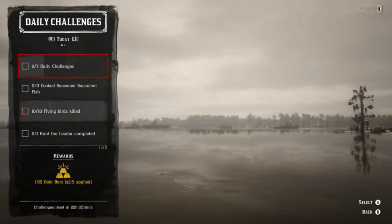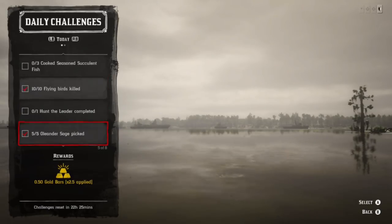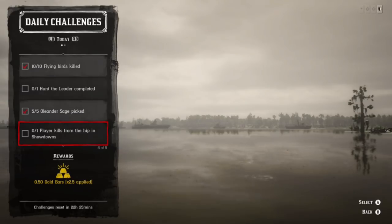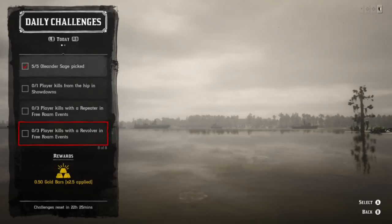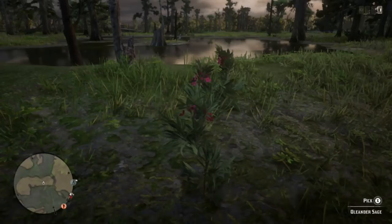Today's daily challenges include oleander sage, succulent fish, flying birds hunt, and the hunt the leader challenge. Some people have been having issues with hunt the leader, but you should get a notification when others are doing that hunt — just participate and you'll get credit. You also have repeater kills, revolver kills, free roam events, and a showdown to complete.